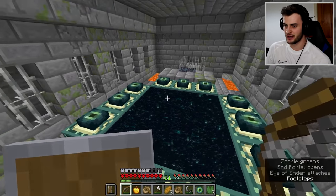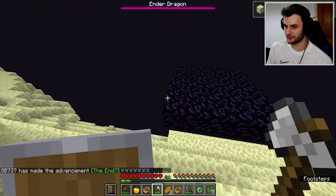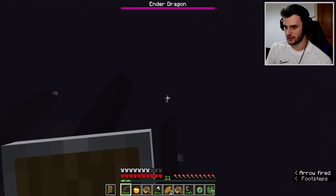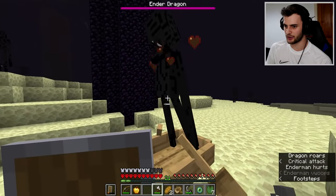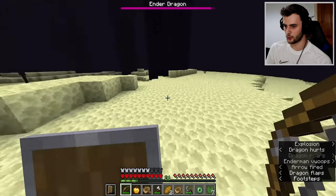We'll now see what kind of end we've got. We've got an exposed one - we didn't even have to go that far. I did have pearls if I needed them. So now we battle the ender dragon. Thankfully I have absolutely loads of arrows so it shouldn't be a problem. Somehow I've upset an enderman as well - but thankfully my boats are very powerful. And thank goodness we can shoot these without having to go up.